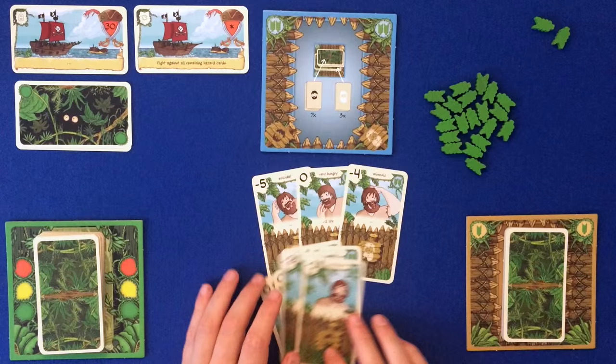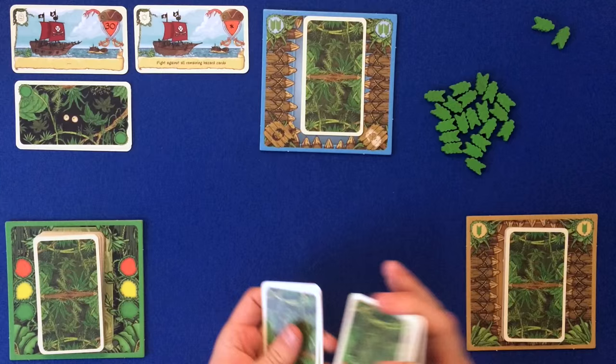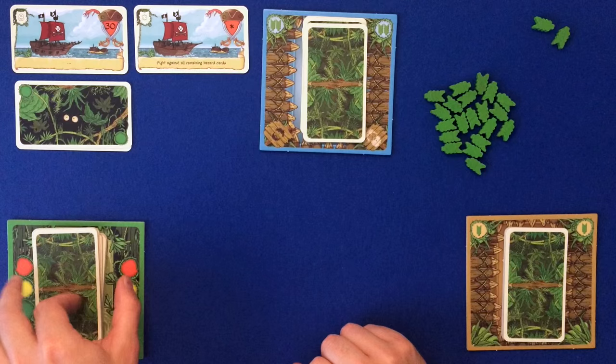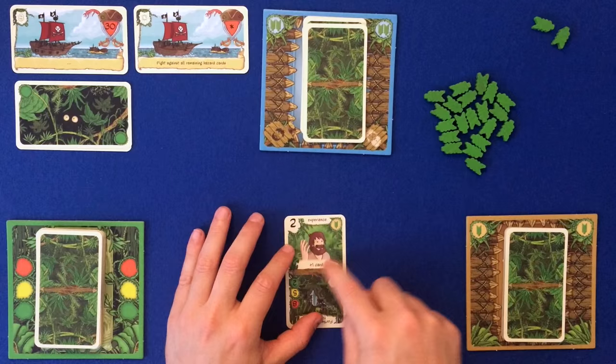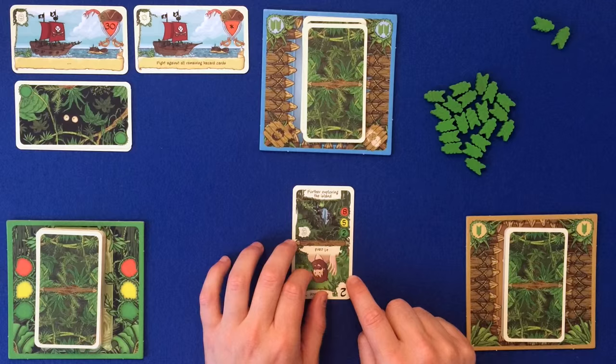We shuffle the advanced cards and place them at the bottom, then shuffle the normal cards and place them on top. Over here we have the hazard deck. A hazard card comes in two halves - this is the hazard half and this is the fighting half. When it's in the hazard deck we look at the hazard half, which is the hazard we need to overcome as we explore the island.